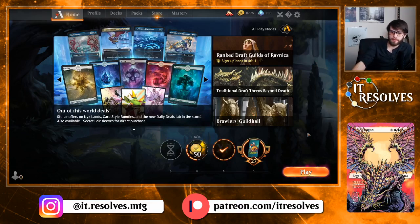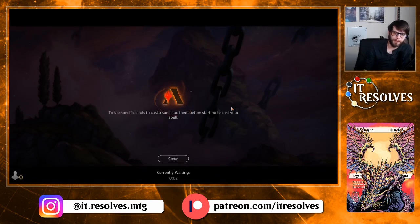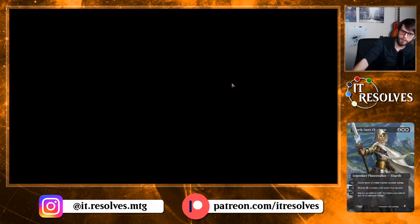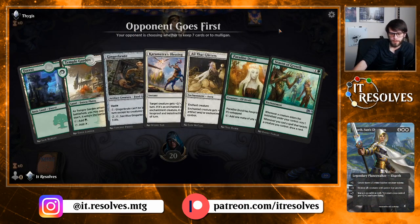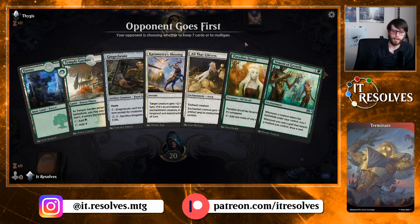What is up everybody? Let's jump back in with this green-white enchantments deck. Unfortunately, we did not do super well the first time around, only getting one win out of three games, so I'm hoping for a little bit of a better showing this time around. I do think this deck is fun, but I don't think it's tier one. There may be a world where it could be significantly improved, but I don't think this list in particular is very good. It has the potential to go very far over the top, which is awesome, but obviously that's not going to be the case over the course of a number of games.